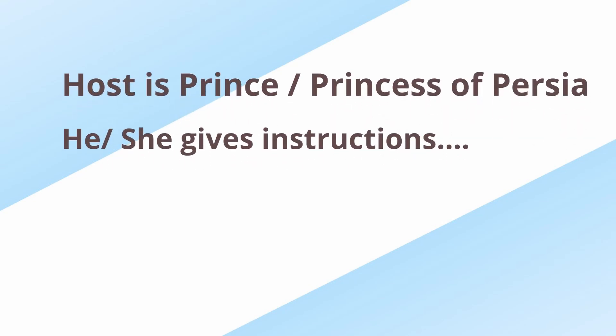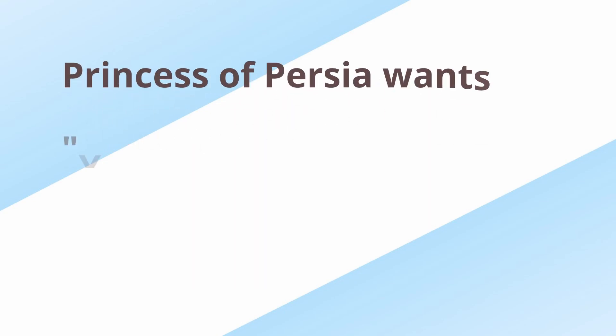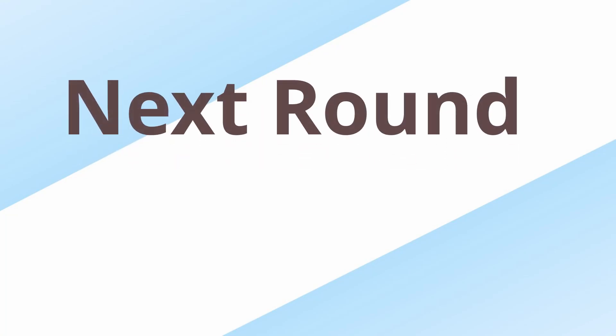One person is going to be the host of the game. He gives instructions like, 'Princess of Persia wants your photo.' All players will go and find their photos, and whoever returns back with their photo first is the winner of that round. Then the host will ask for something else for the next round.